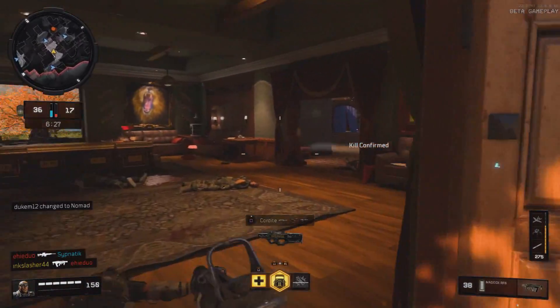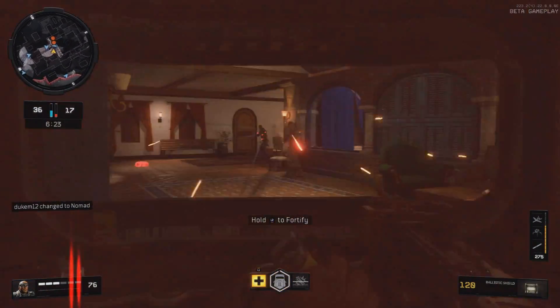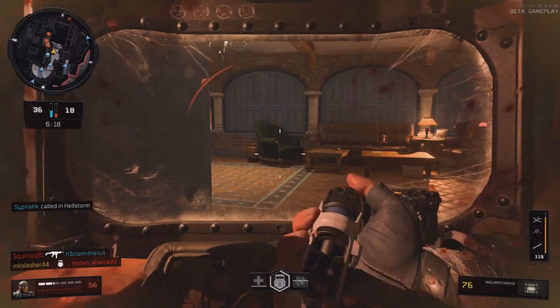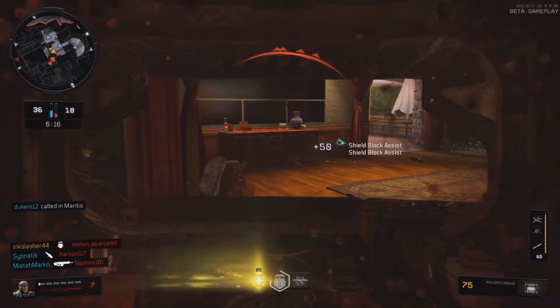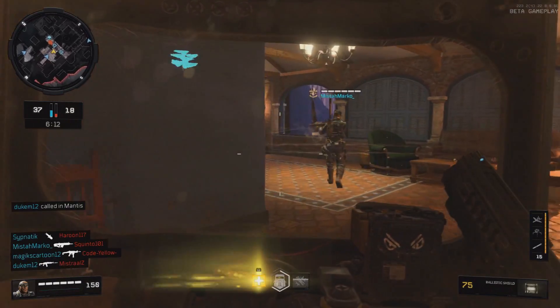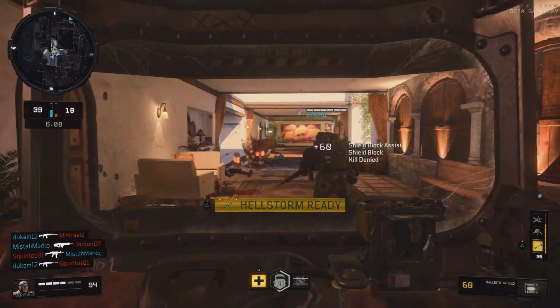As far as these two weapons, my favorite weapon in the game is the Maddox RFB. This weapon is the last weapon you unlock — it's the level 40 weapon. The interesting thing about this weapon is it's good in every single aspect of the game. It has a good fire rate, a good damage profile, and very, very low recoil.